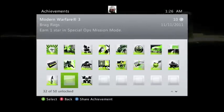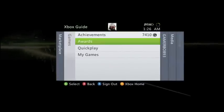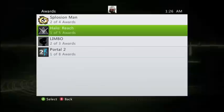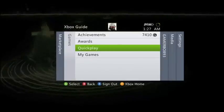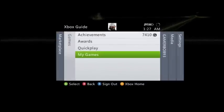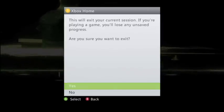That's the only thing changed out of the Achievements that I saw so far. Awards — that's stuff for your avatar, again that's the same. Quick Play — that's where you go to play your downloaded games or whatever. My Games shows you your game library. All of this is the same. So let's press Y and go back to the home.